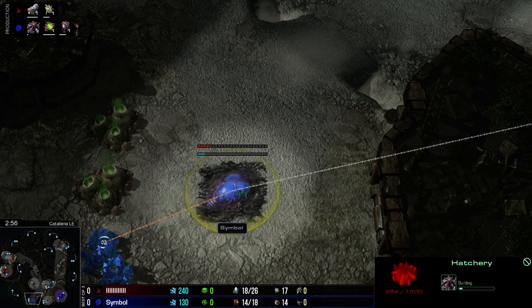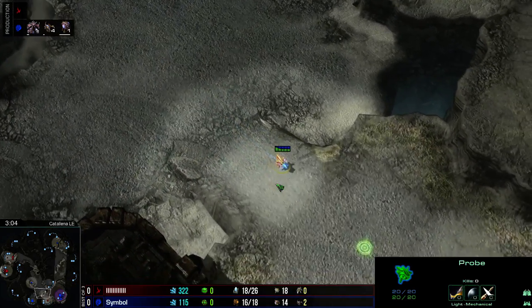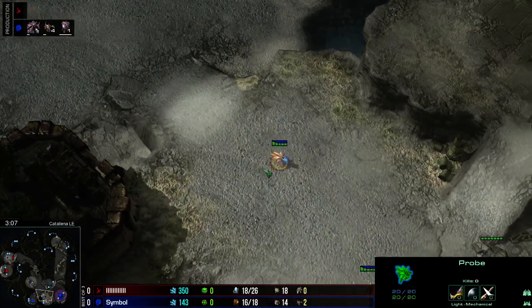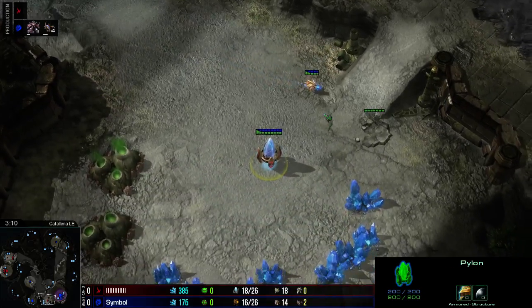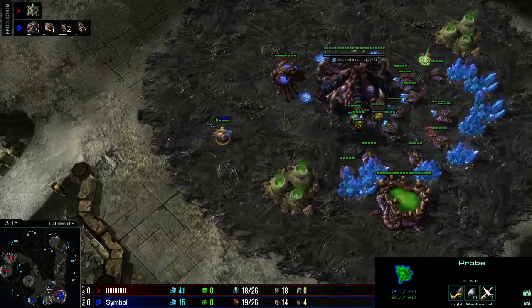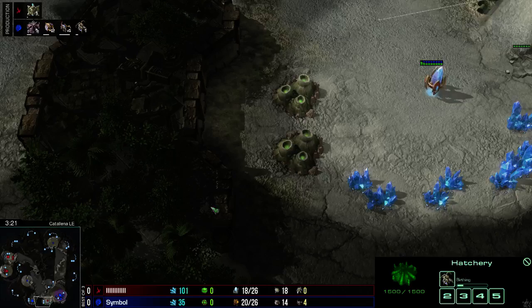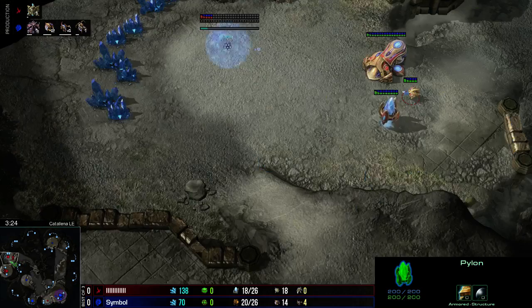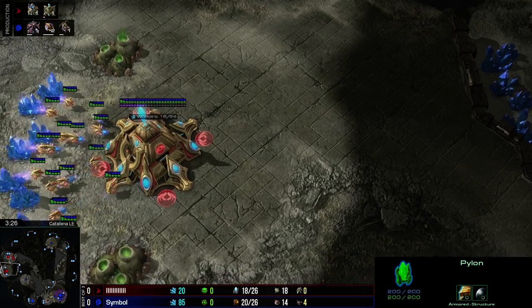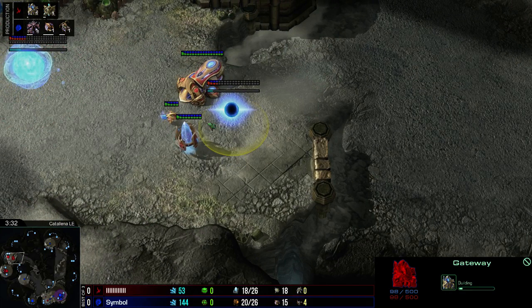Against a forge it should be okay — he does need to make sure he gets some zerglings and keeps an eye on the probe. He has to find the probe to make sure there are no cannons going down. This pylon finishing is going to stop the natural going down for quite a while. The zerglings are in production right now, we do have the queen, because of course he needs to kill this off as fast as possible. The gases will be added on in about 20-30 seconds. Cannon in a nice position here.